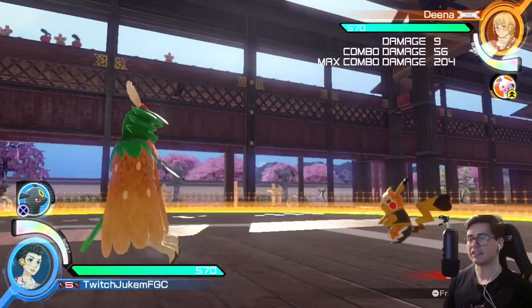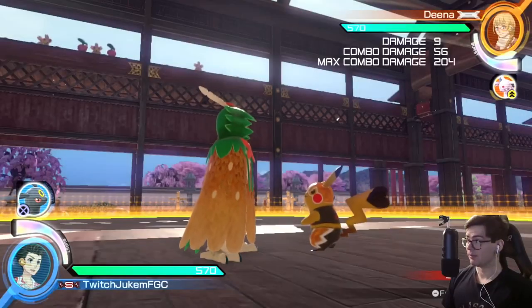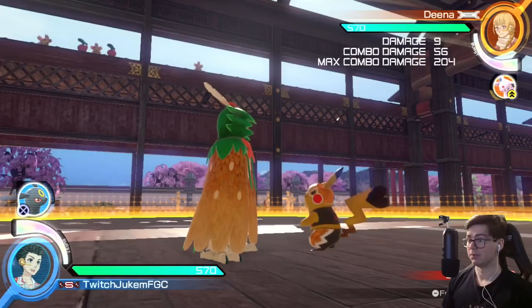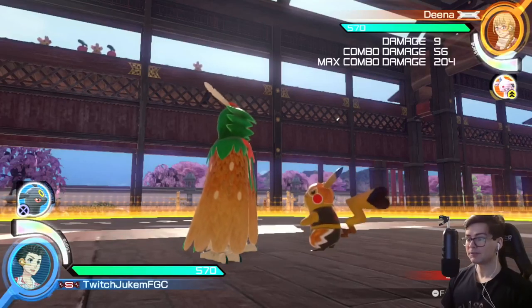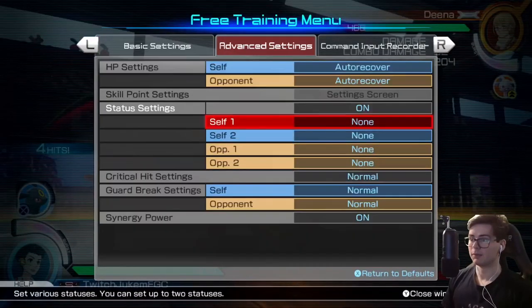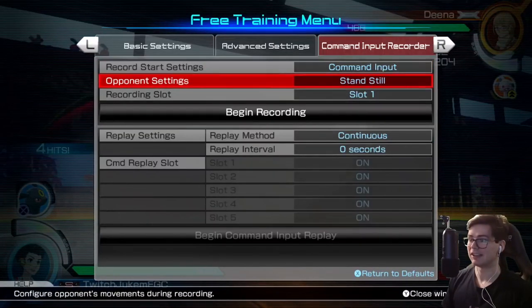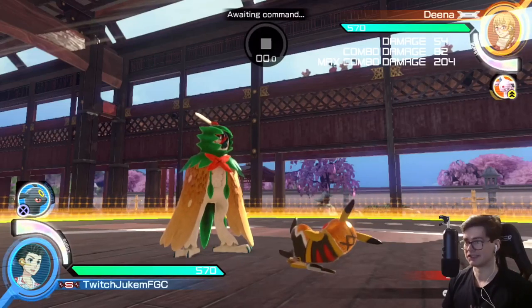Today's video is how to deal with counterattacks, and there's a lot you can do to actually grow accustomed to seeing opponents just charge a frame-40 move in your face and dealing with it. Because a lot of the time players will think, 'Oh, that's so scary, I'm just going to hold my block.' The very important thing to say here is that most counterattacks are plus when fully charged on block. There are a few exceptions — I think Machamp's is one of them.